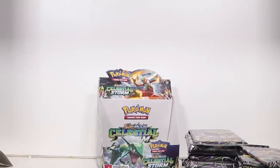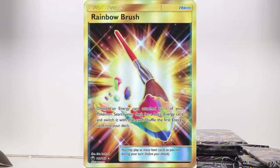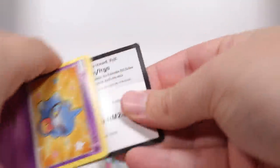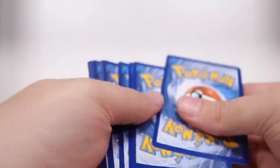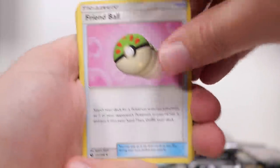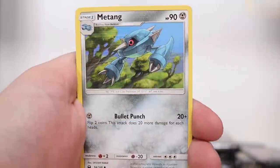The card in this set that looks absolutely amazing is the rainbow paintbrush full art. How amazing is that? And of course all the supporter full arts always look sick. The one card I'm hoping I can actually pull is that rainbow brush. Friend Ball — very old artwork again. Rare Candy — reused artwork again.